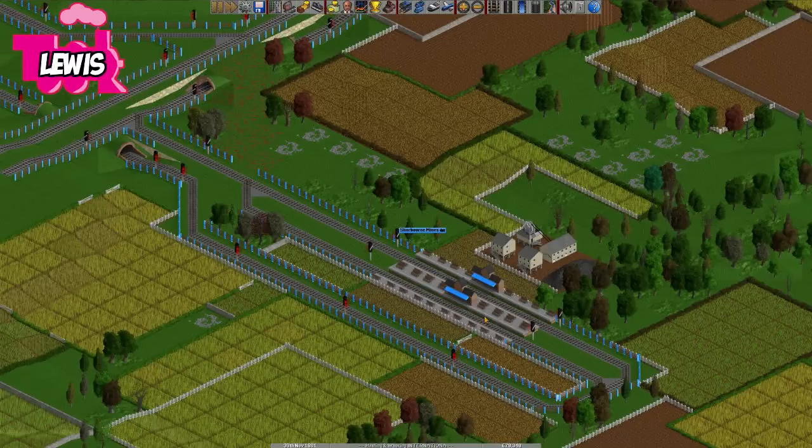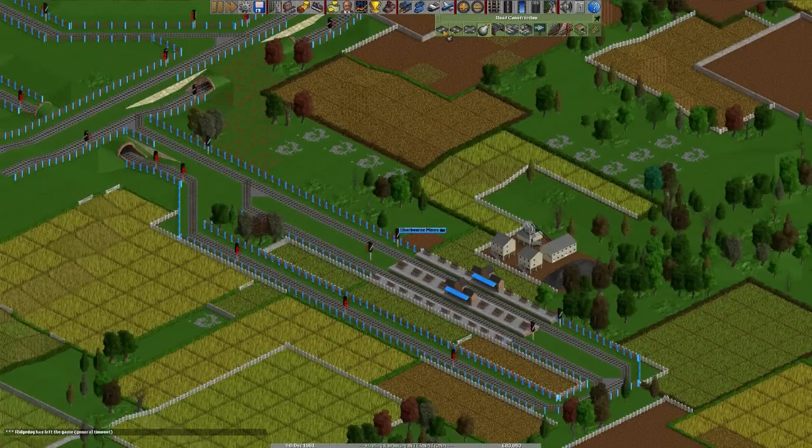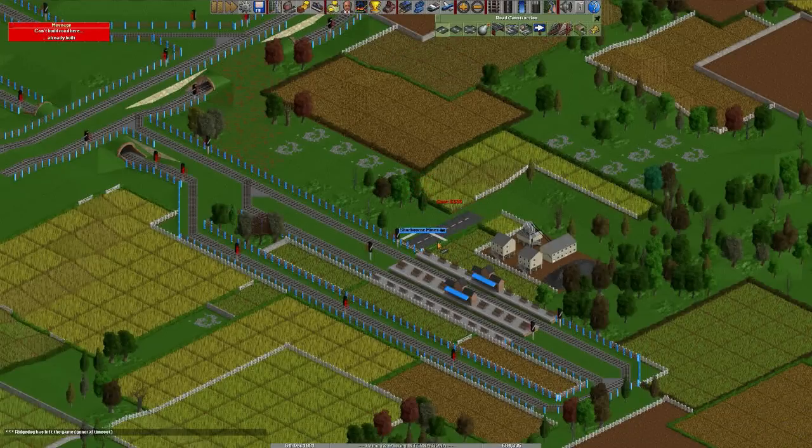So the trains came in. I think the problem is these signals here, Sips — you don't want these ones here. You see these two in front? If you look at Charbonne Mines, you see where I've put these roads? You don't want the signals level with this?